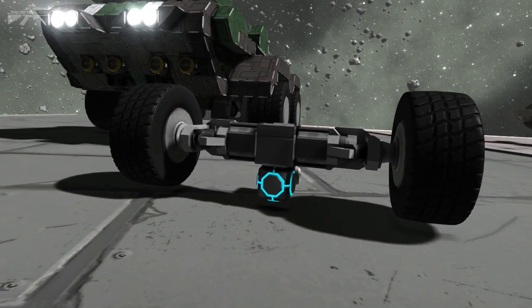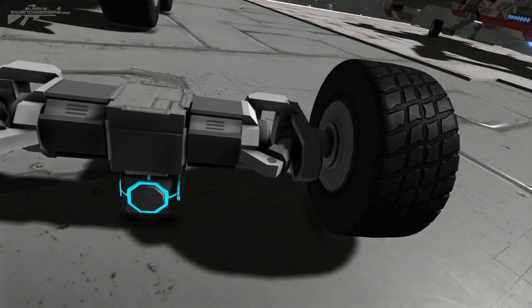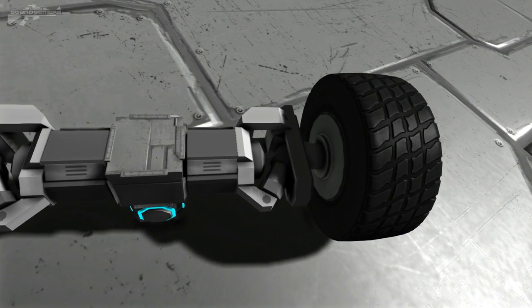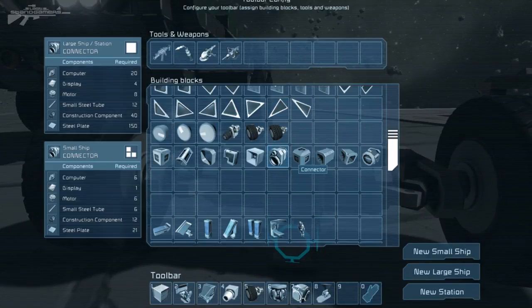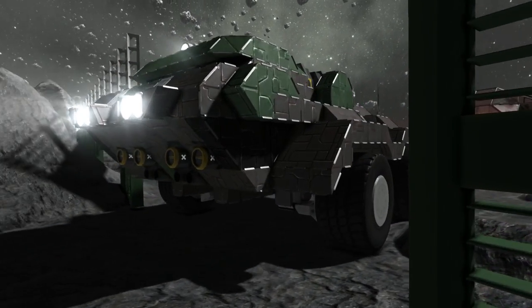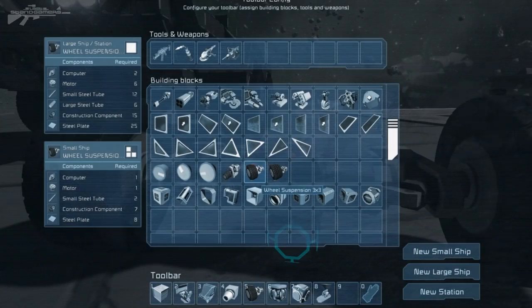Right in front of me here is one of the new blocks. This is a combination of two blocks - it's a combination of the rotor and a wheel to form a suspension and way of adjusting your steering. If we go into our inventory and press G, we can see the new block is located here. We have three versions: wheel suspension 5x, 3x, and 1x for all our suspension needs. The wheels and rotors are still there just fine.